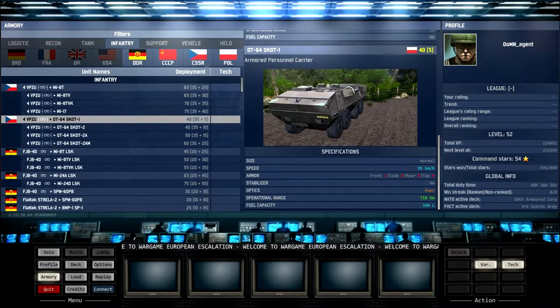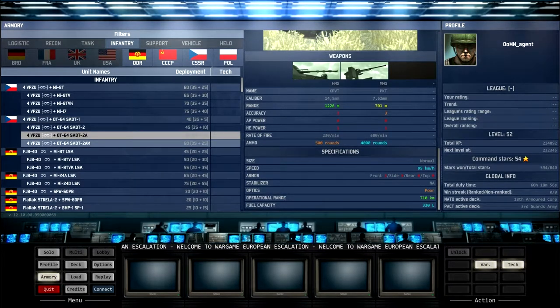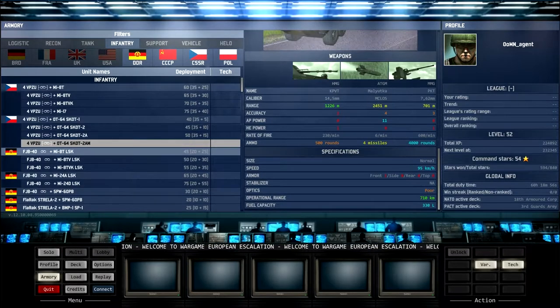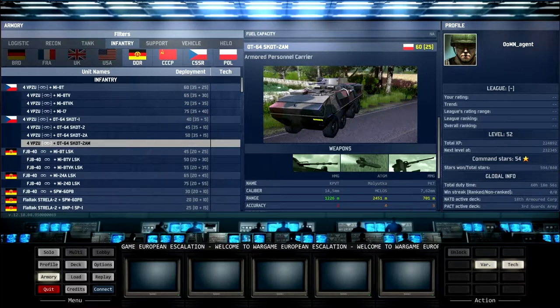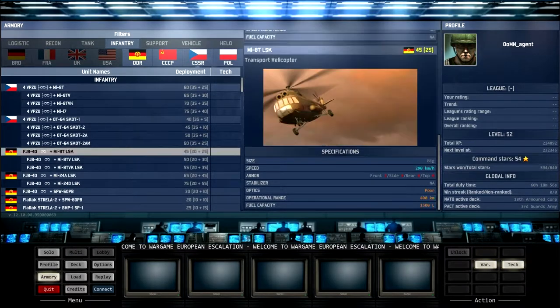The OT-64 Scott APCs are pretty fast — only five points if you want to buy them on their own — doing 95 km/h, comparable to the NATO VAB, and they have excellent range. You can spend a bit more to add a machine gun, a cannon, and an ATGM while retaining their speed. These can be pretty well-armed transports but they're very fast yet very weakly armored — remember that.